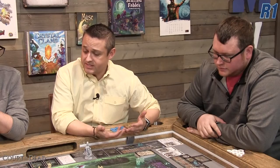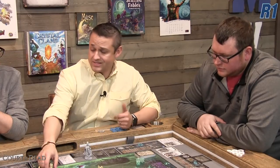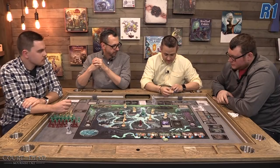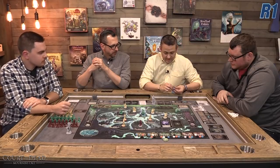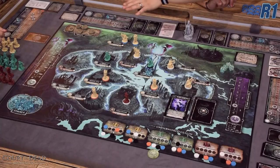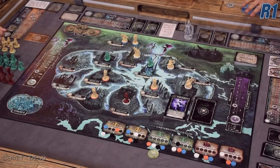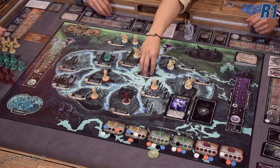If the dread's grip limit is broken, every figure in an overpopulated location must roll a die. Rolling three through six means nothing happens; rolling two sends that figure back to your personal crypt; rolling a one means you lose that figure entirely — it goes back to the guild figure supply. We skip the dreads grip threat this round since we didn't exceed the limit.